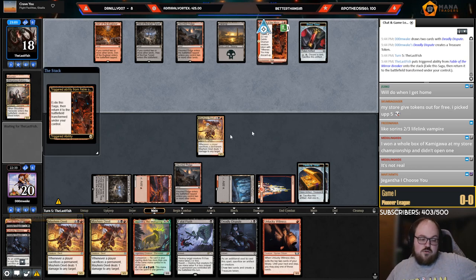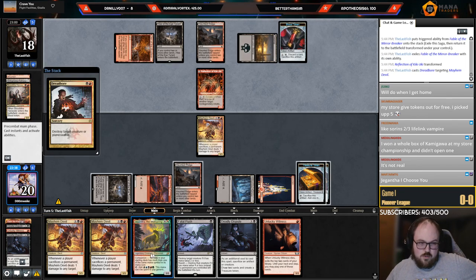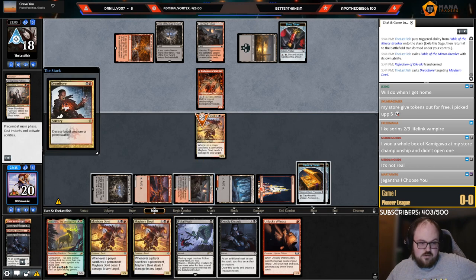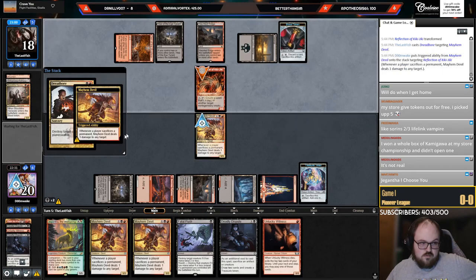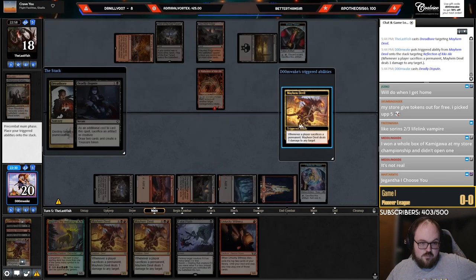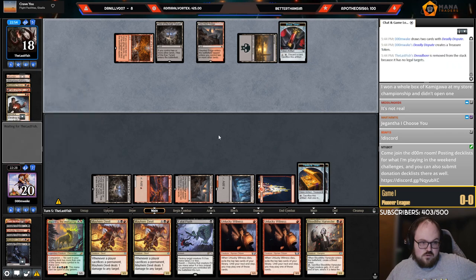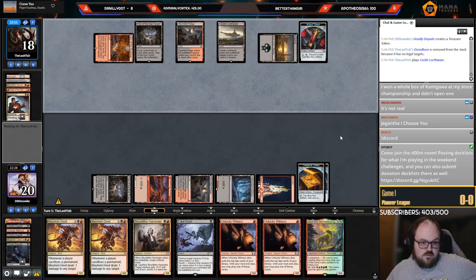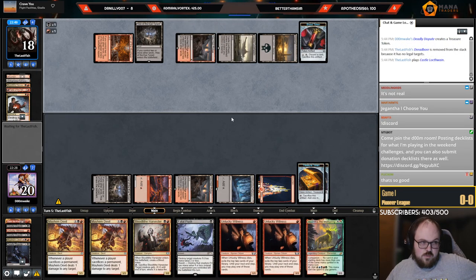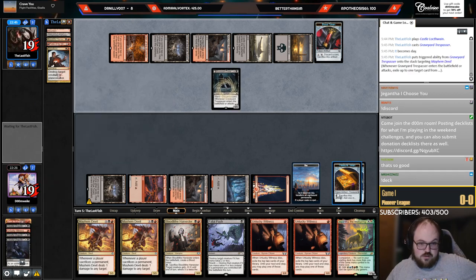They didn't cast Fatal Push — that's fine. I'm probably not far from killing them next turn. Black black, ping the reflection, Dispute, sack Devil, ping the reflection again. That resolves, draw two — Dreadwurm is fine. This is when they'd play Trespasser most likely. Going to let that happen and push it on my turn — don't want to sack a Treasure just to push it.